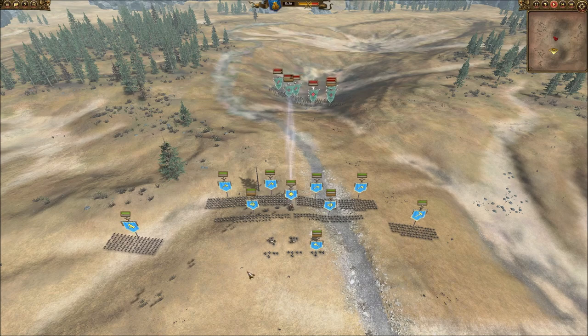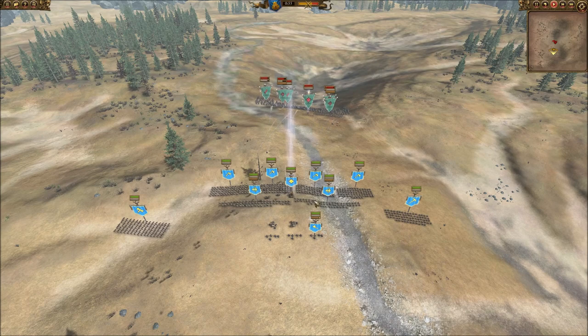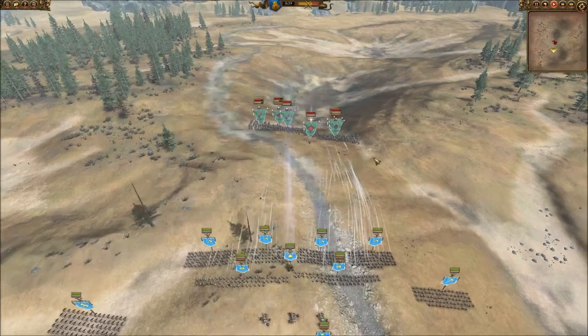What I'm starting to do by doing this is turn one flank and start to break it. Then these units, now that they're freed up, will start to roll down the line. The missile troops will continue to pepper everything that flees, and you've got yourself a victory. By making sure that you flank units as well, what you're doing is minimising the casualties you're going to take.